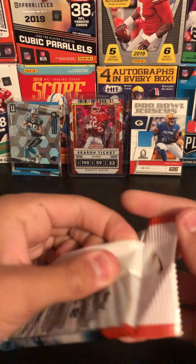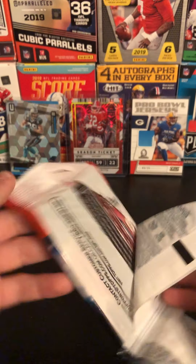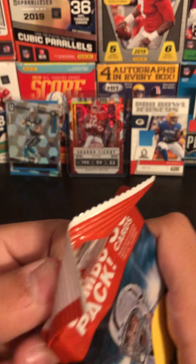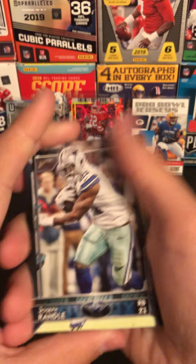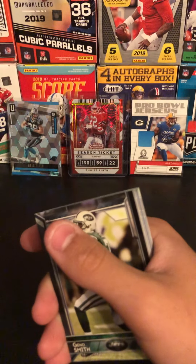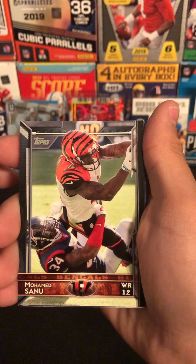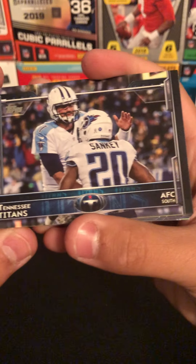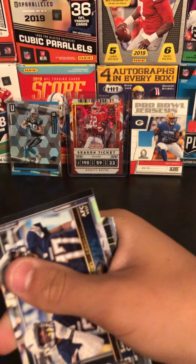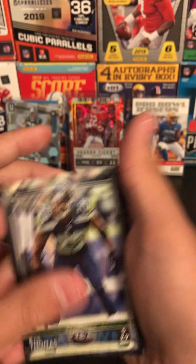Let's get to this top pack. Texans on the back of it. Joseph Randall, Gino Smith, Muhammad Sanu. Looks like a Titans card — yep — and a Chargers card. Earl Thomas card.